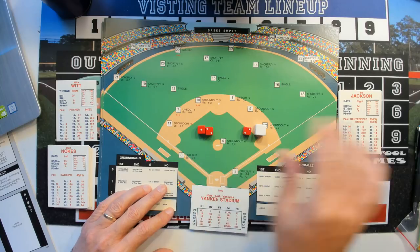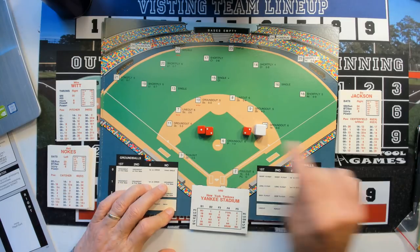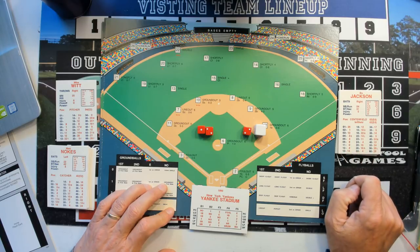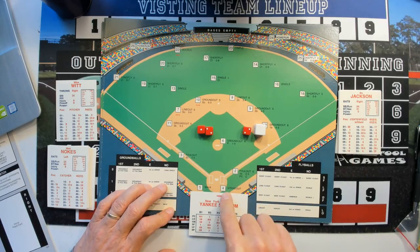So we rolled 1-1-2 and set the white die aside. We have an 11, but let's start with a 12. On a 12, Mike Witt's card shows a 10, and Bo Jackson's card shows a 4. You take the lower number — so it's 4. We look on the board, find 4, and a 4 is a strikeout. Bo Jackson strikes out.